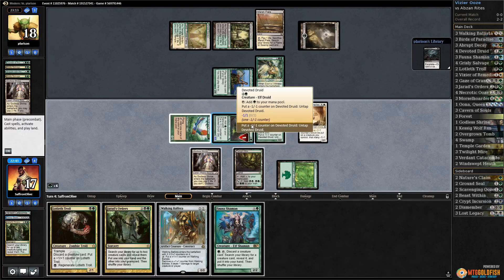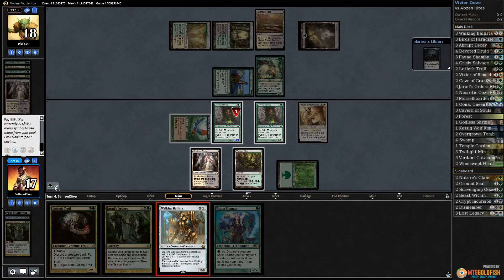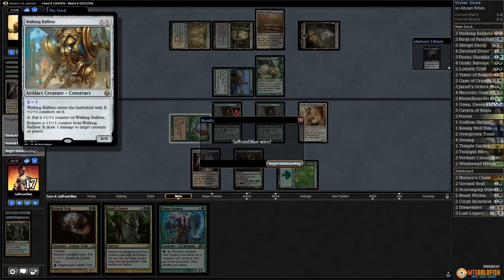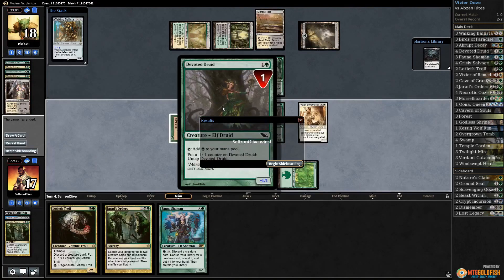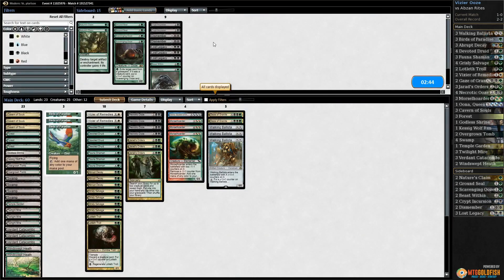We're just going to cast the Ballista so our opponent knows and maybe scoops — hoping they just scoop to the Ballista. That worked out. We're basically just showing them we can make the mana to add the counters to it. It worked — that's not the Ooze combo but it is a combo and we will take it. We didn't show off too much of our graveyard stuff.